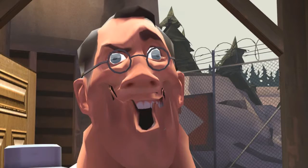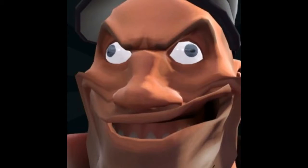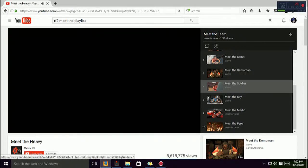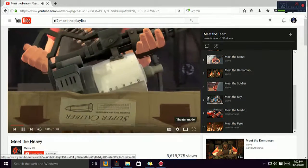Step 1: Install Gmod and make the TF2 characters make silly faces until you determine which one is your favorite. If you can't pick your favorite with this method, then watch all of the meet-the videos on YouTube and that should do it.